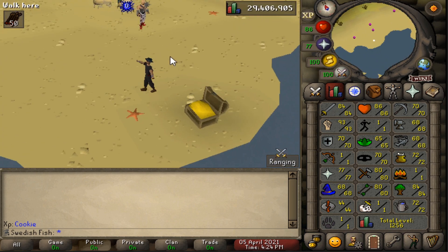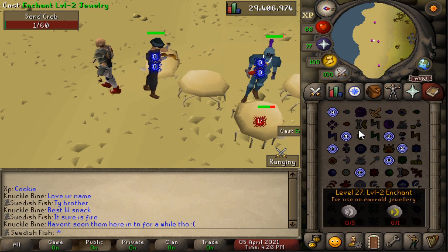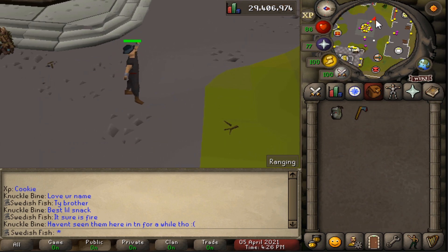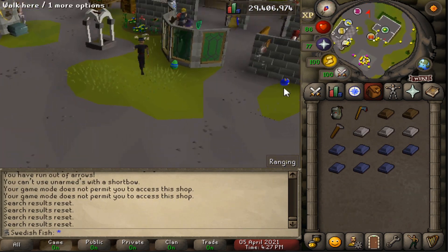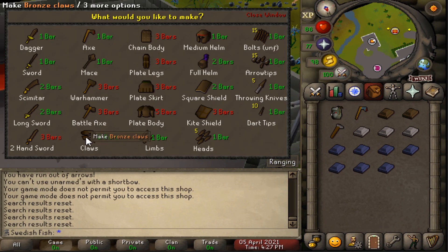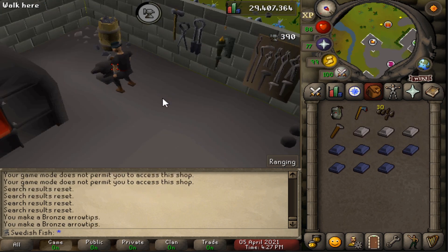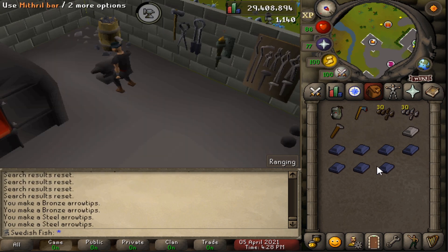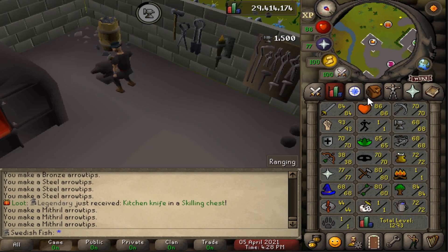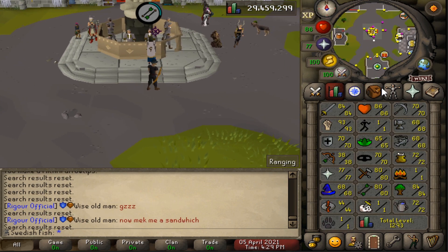Let's pull out the short bow and go train at Kalphites. I need to make arrows though — I don't have any. We got 38 range from the arrows we had. One bar gives 15 arrowheads, so that's 30 arrows. We need some steels now; I won't be able to use mithril arrows yet but we should hit 50 range soon so we can use the magic short bow.